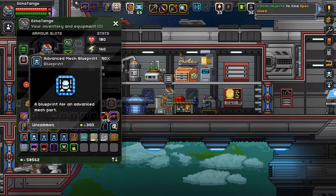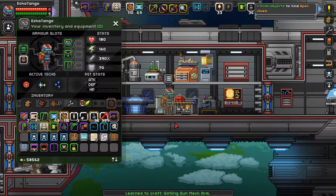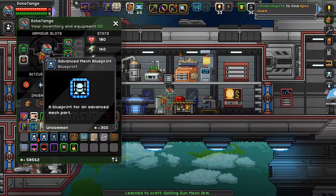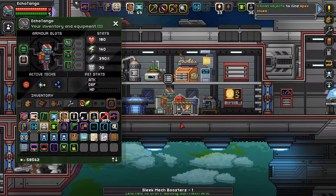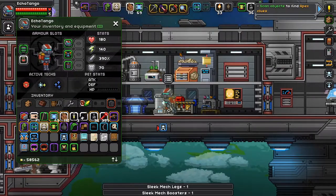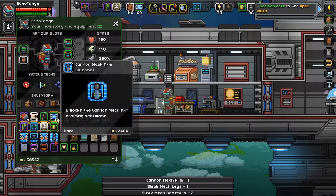What did space anomalies yield me? Well, five advanced mech blueprints. Let's see what they are. Learn to craft a Gatling gun mech arm — this is different from the Tommy gun mech arm. Sleek mech boosters — we already have. Sleek mech legs — we already have. Cannon mech arm — we already have.